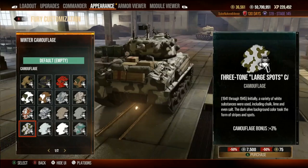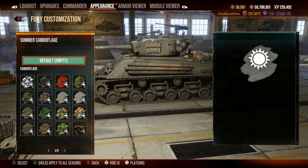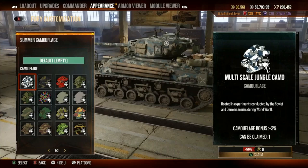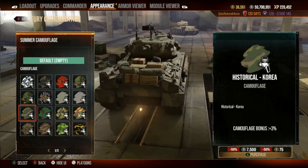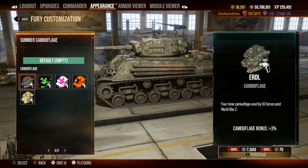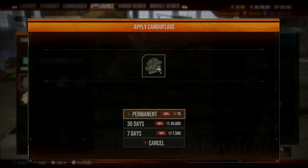I really like this big green splotch, though it's a toughie. I don't like digital camo on World War II tanks — it just rubs me the wrong way. Historical Korea is good. Ertl is an okay camo — doesn't look super great but it's good. How much is this half off? 75 — not bad.